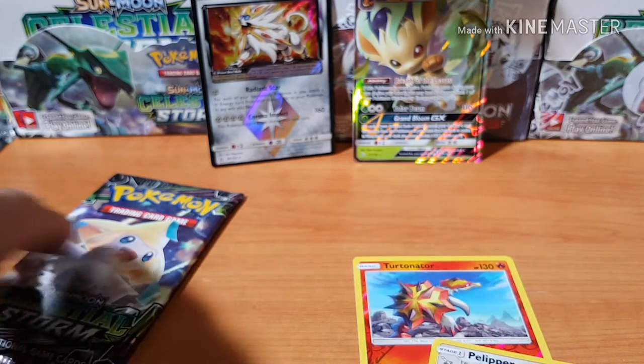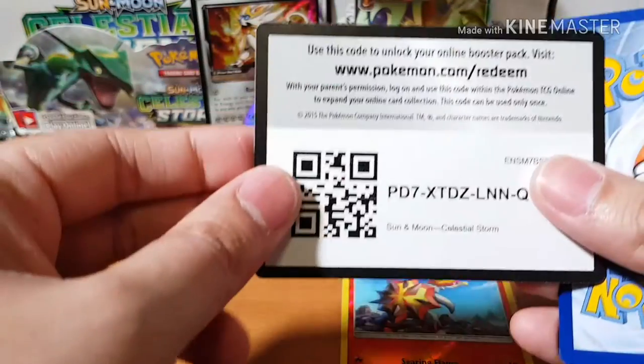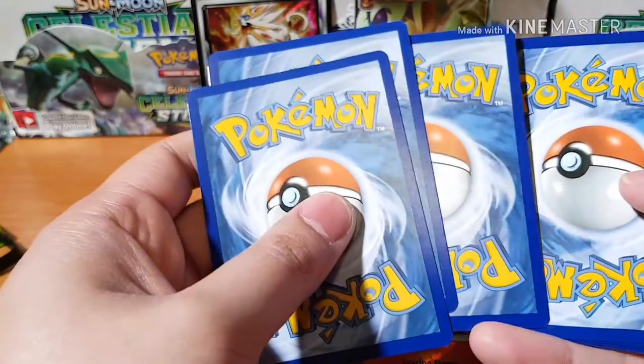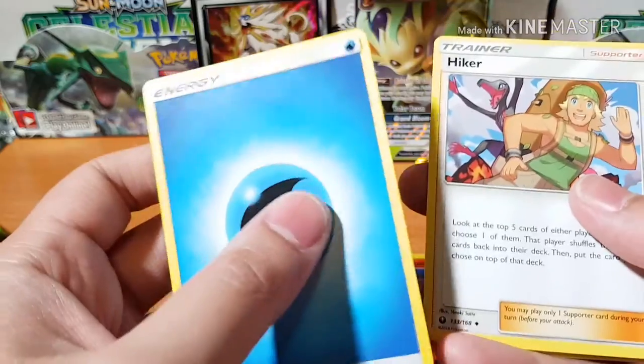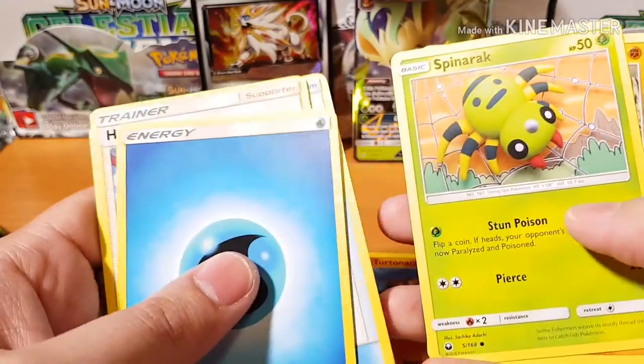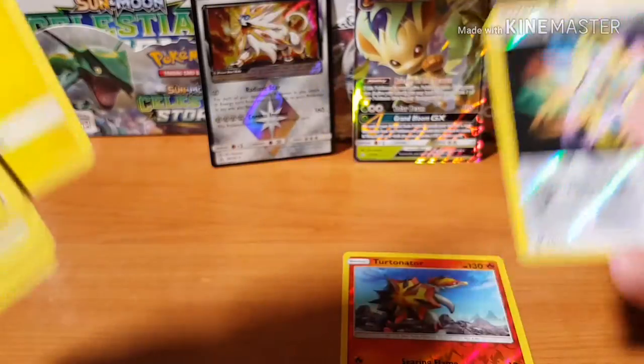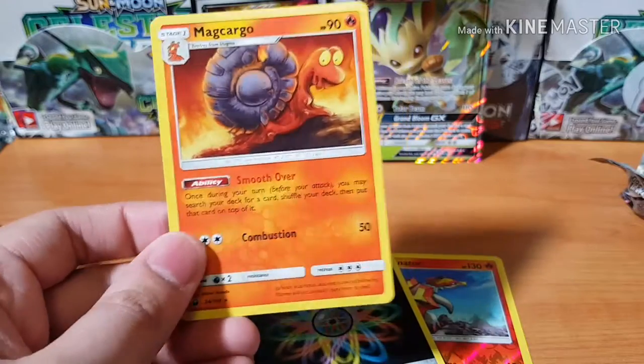Let's just go through these last ones. Last Celestial Storm — is this gonna be a dud pack? Yep, it's a dud pack. Energy Switch, Rainbow Brush — I really want that full art 'cause it looks sick — Spinarak, Lairon, Slakoth, Luvdisc, Electric, Rainbow Energy for the reverse, and Makago. I've been reading that Makago's been owning it up in Japan.